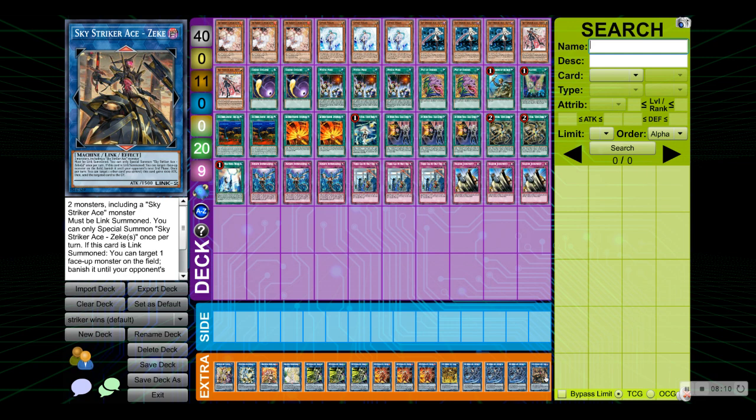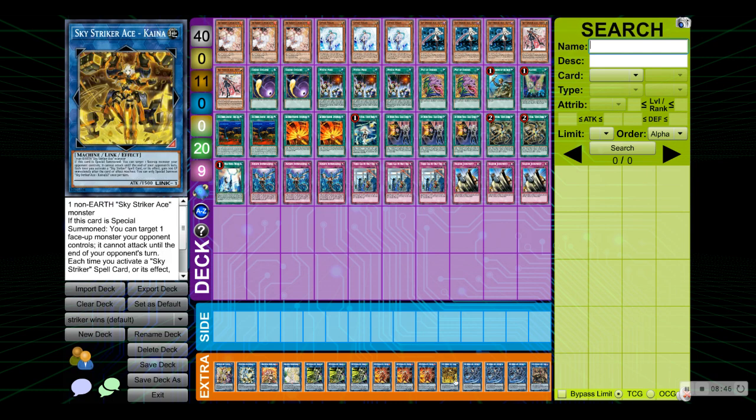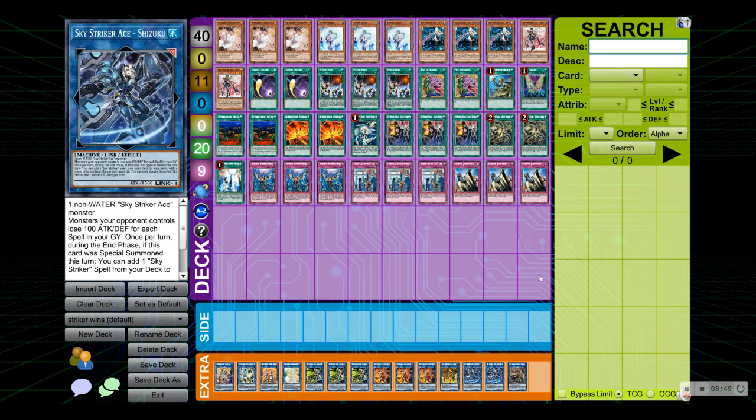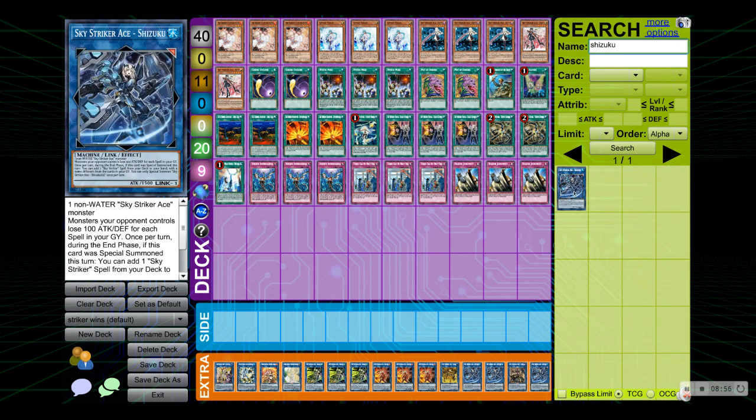Finally we have Sky Striker Ace Zeke — I'm just going to call it Zeke. This card came out of Duel Overload and it's absolutely amazing. What you do is use your Shark Cannon or Widow Anchor to take your opponent's monster, then link with your opponent's monster and your Sky Striker monster into Zeke. Zeke can then banish your opponent's monster for further removal, and after that you can go into Hayate and go into battle phase since it becomes a non-Wind, non-Fire, non-Earth, non-Water attribute — wait, I almost took out Shizuku, but Shizuku is broken so we're putting her back.